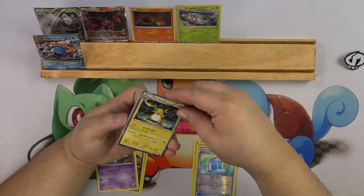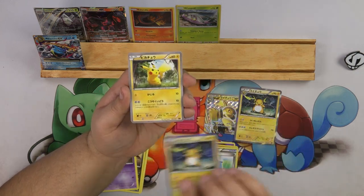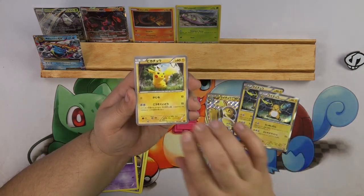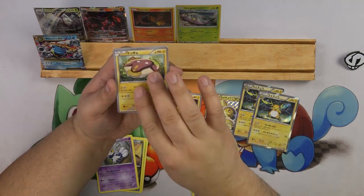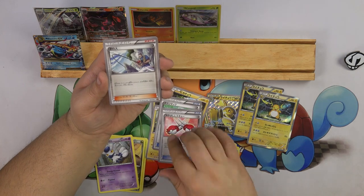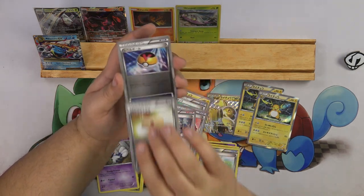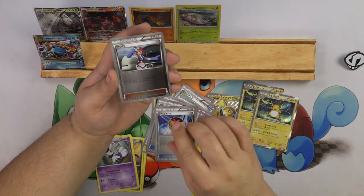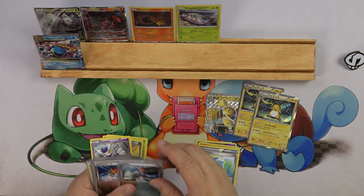We have a special foil Raichu, another special foil Raichu, and then we have Pikachu, Pikachu, Stunfisk, Town Map, Buddy Buddy Rescue, Fisherman, Professor's Letter, Love Ball, and Skyla. I like that - that is pretty.